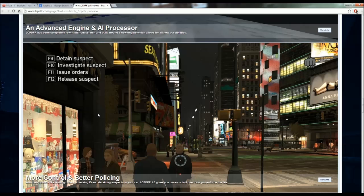You have a few new options now as well - more control and better policing with new options like issuing orders, checking IDs, and detaining suspects in your car. LCPDFR 1.0 gives you more control of how you enforce the law. You used to have to install mods to check ID and all that. Now you're going to have F9 for detain suspect, F10 for investigate, F11 to issue orders, and F12 to release them.